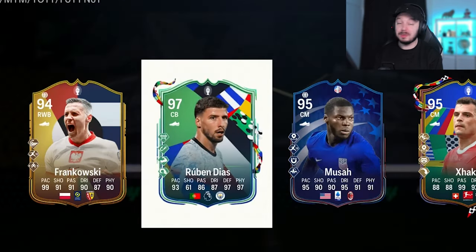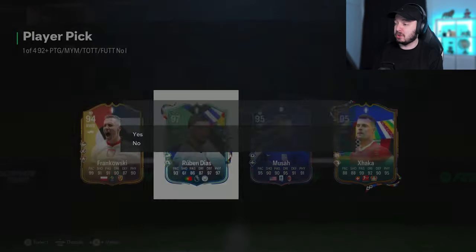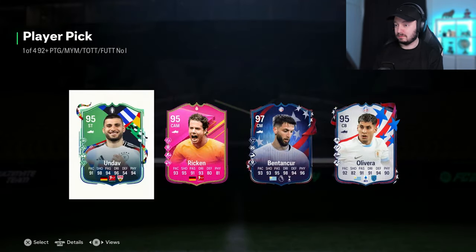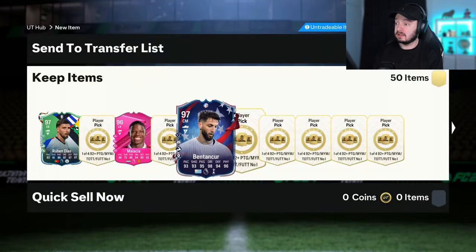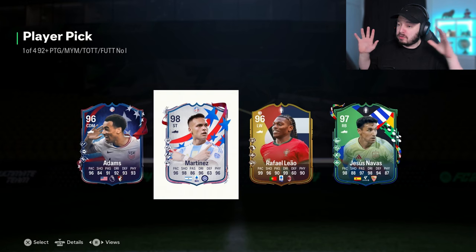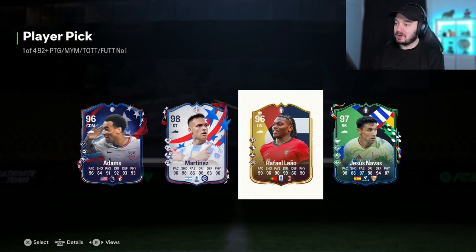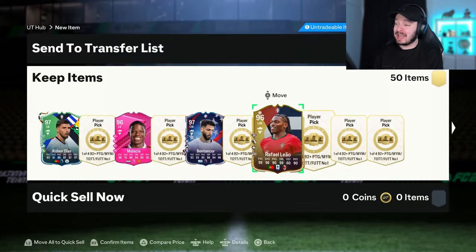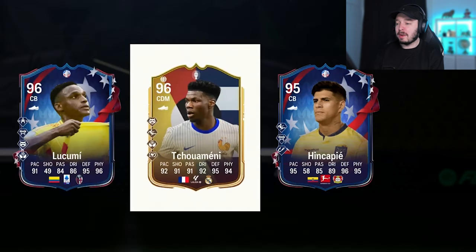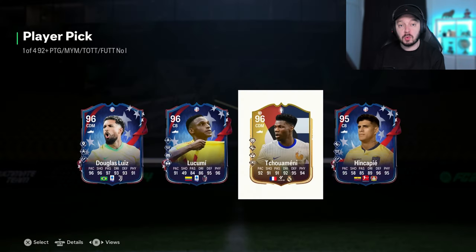We start off with a Ruben Diaz. Most players are cheap right now but that's a good pull. Getting some fuddies, nothing too special, we just go for the highest rated. Bentancur also cheap but 97 rated — we'll take it. Oh! I think Leal might be the most rare one in this batch. Martinez I packed before, same with Navas, but Leal I've never gotten before so we will definitely take him — he is so rare to get, I never see him. What a start! Chouameni is still quite expensive, Douglas Luiz is also quite expensive, but we go for Chouameni. Two kind of rare players already.